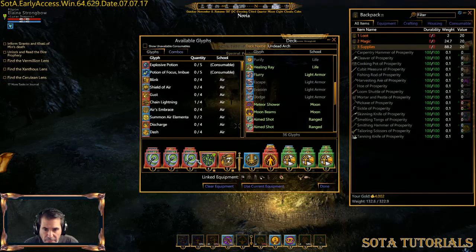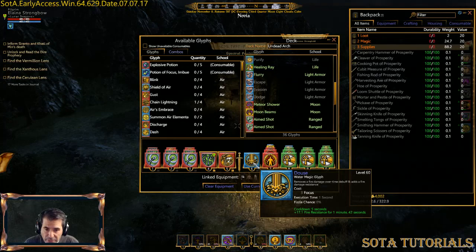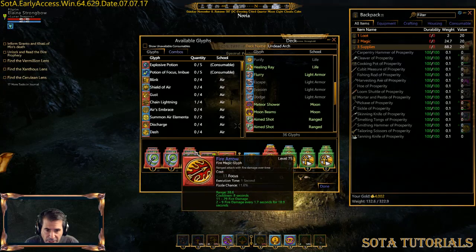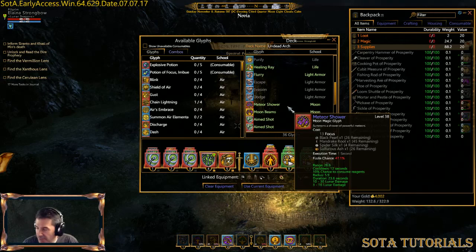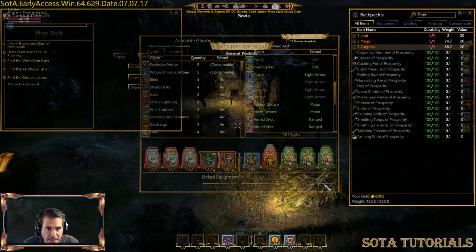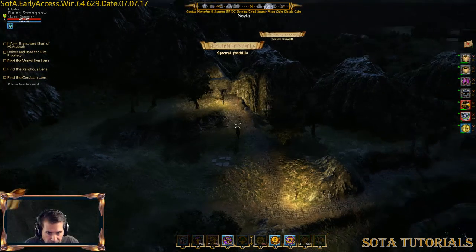I've got my major archery stuff here. I've got Banish Undead, a lot of fire stuff, and Douse to counteract fire when I get lit up. I've also got Flaming Fist, Fire, Immolation, Ring of Fire, and Meteor Shower — area effect spells. We're going to have to make a run through the foothills to get to the mine. I'll bring up the map and show you how to get there.